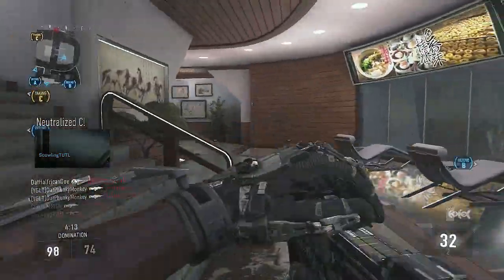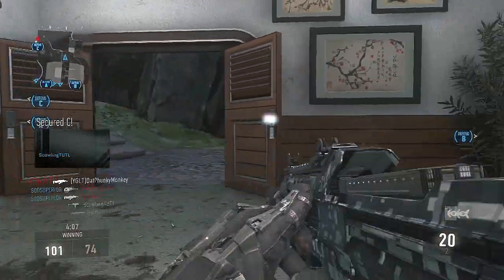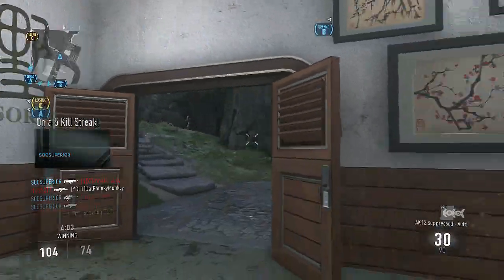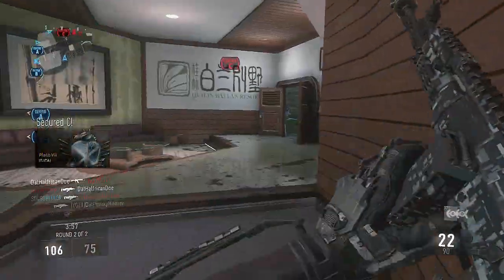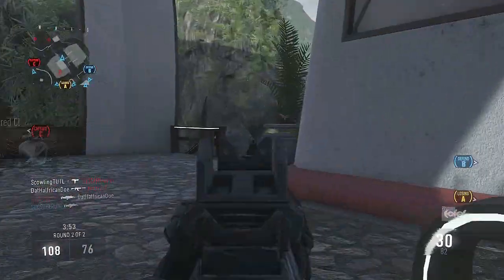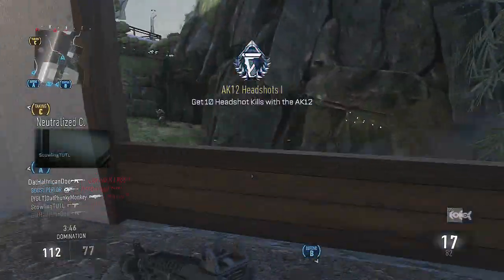Perk 3 is where it gets tricky. You definitely want Scavenger because you're going to need ammo — you won't get a 30-kill streak without picking up more ammo. Scavenger is an absolute must. I also run Perk 3 Greed, which I'd say is pretty much necessary, and then you have to decide whether you want to run Blast Suppressor or Toughness.